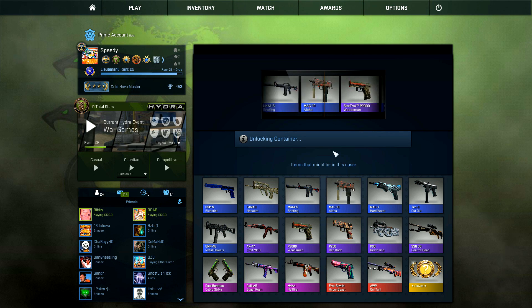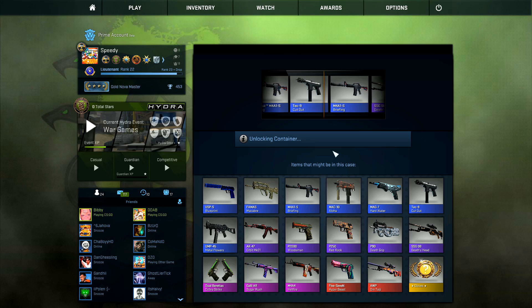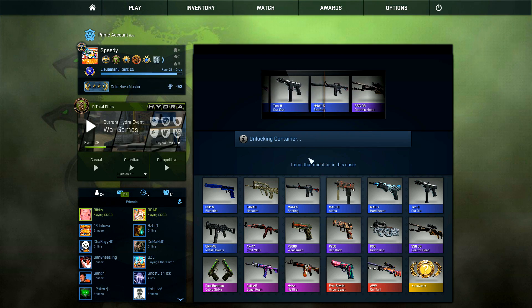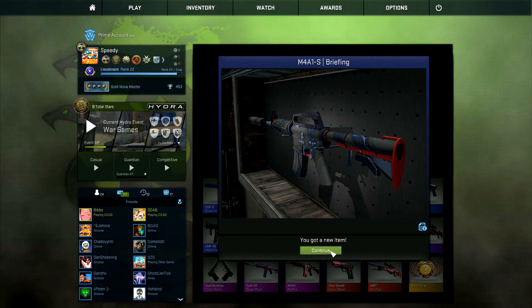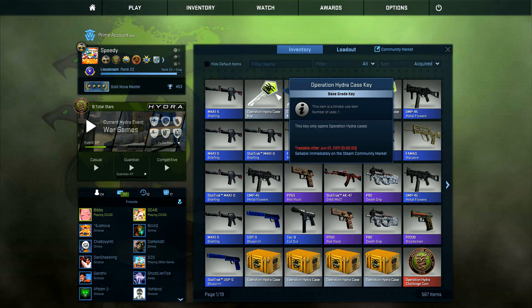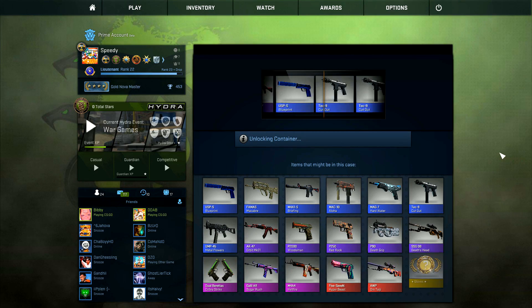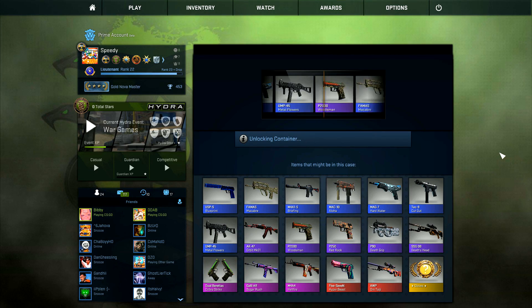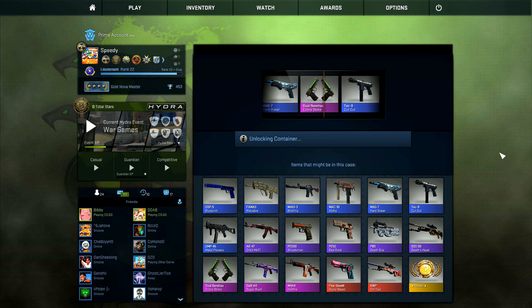Five remain. Number five, right here. It's a lot easier to commentate when you just don't have to commentate — that's why I like the silent technique. We get another briefing, this one field tested. Number four, let's do it. There we go — Dual Berettas Cobra Strike. These look hot.